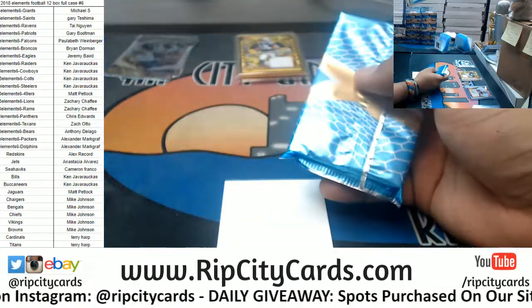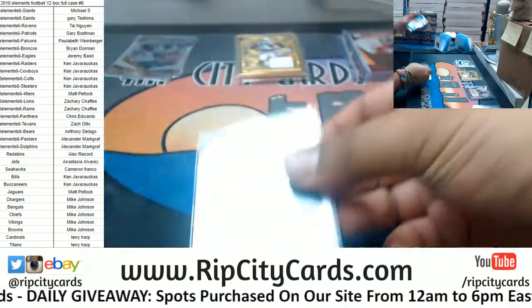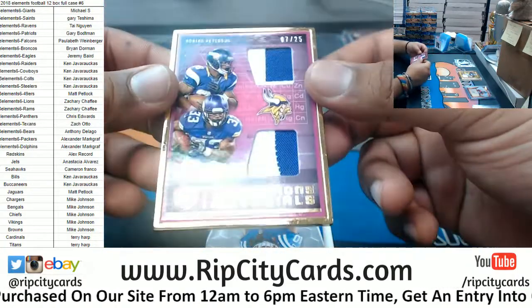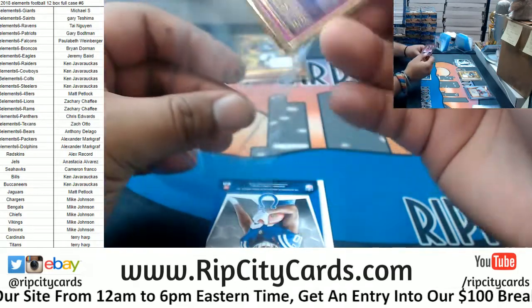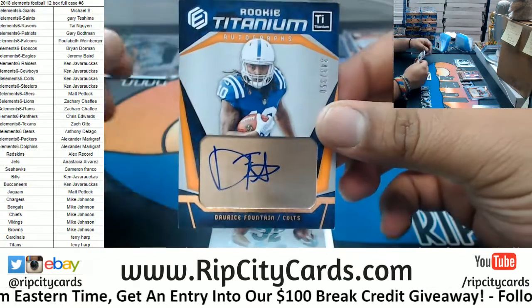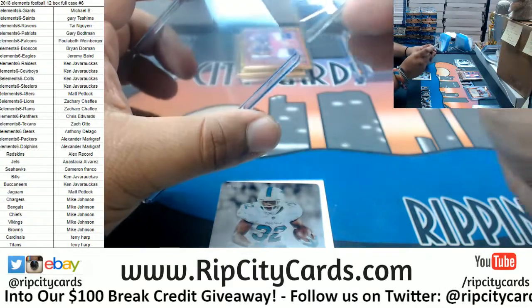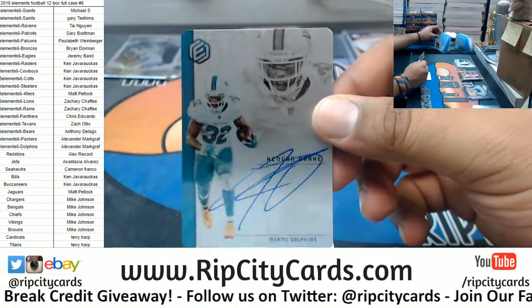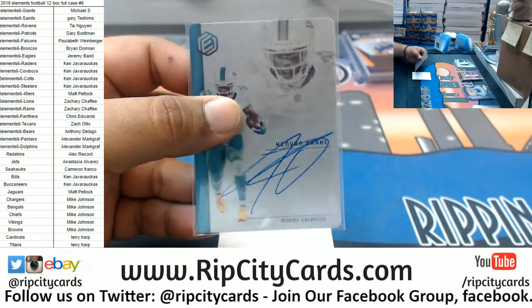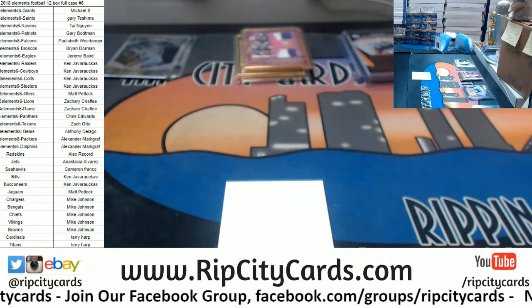There we go, Wolfie single-handedly bringing back the Topps Basketball cards. All right, we got Drew Brees of the Saints to 75. Gold frame dual relic to 25 — we got Adrian Peterson and Dalvin Cook. Decent. Darice Fountain to 350 autograph for the Colts. I'm gonna need top loaders at some point. Kenyan Drake to 25 for the Dolphins, autograph. I want to see Topps Football — that's what I want to see, that's what I'm waiting to come back.